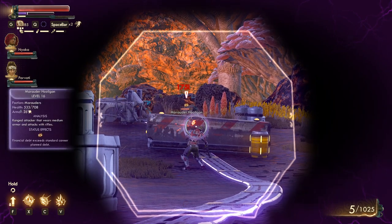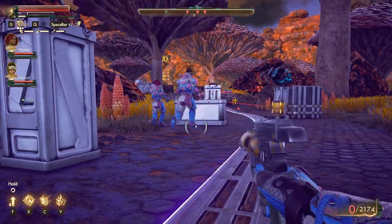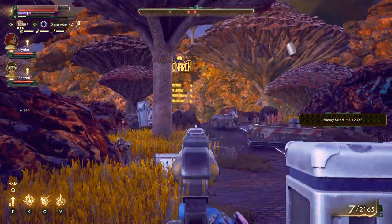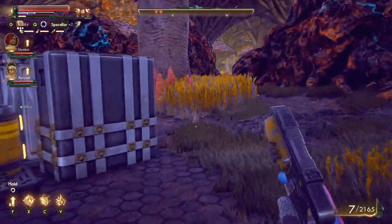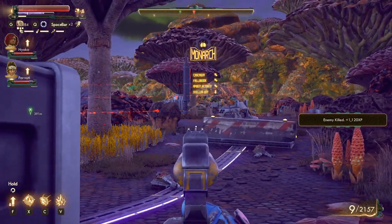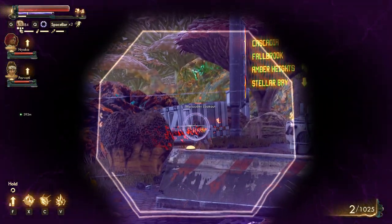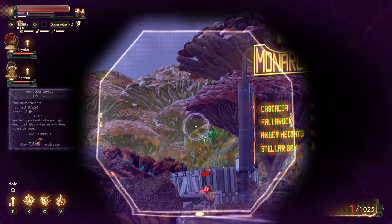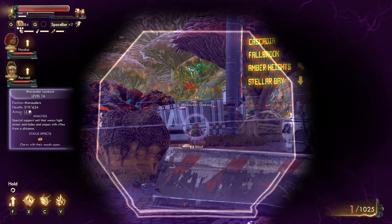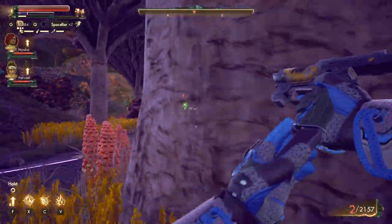These guys are tanky. I need to change my weapon. I don't need to go in there too much. Master lookout — that guy is super pinned down. Only 65 damage? He is really armored.